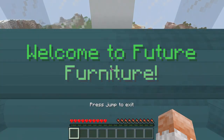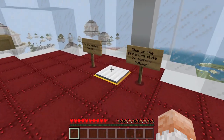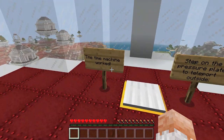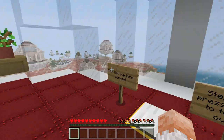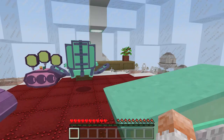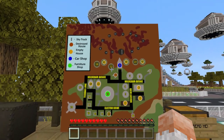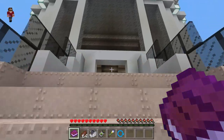The time machine looks like it works — there's some future furniture right in front of us. A little small room, but that's a TV! Box TVs are coming back with a little bit of flair. Step on the pressure plate to see — there's a whole new world out there! Look at all those futuristic-looking buildings. It's a map full of things.